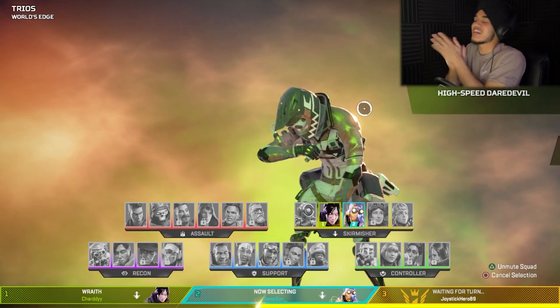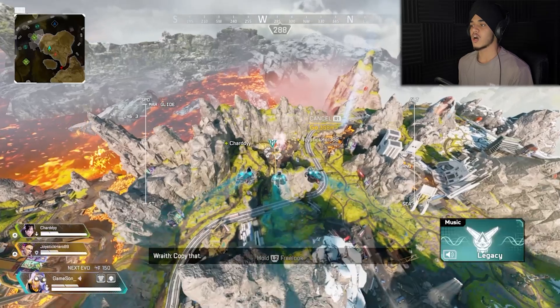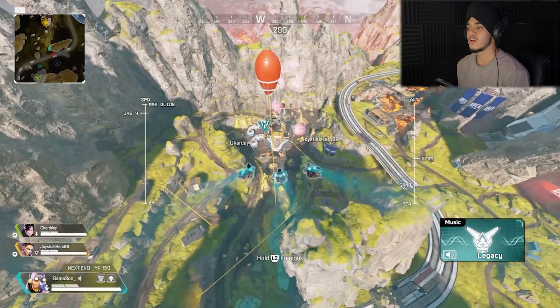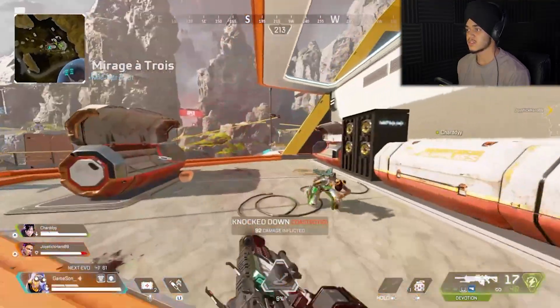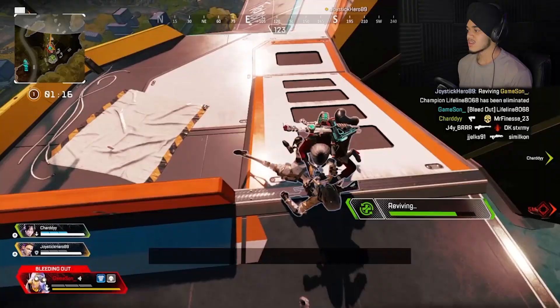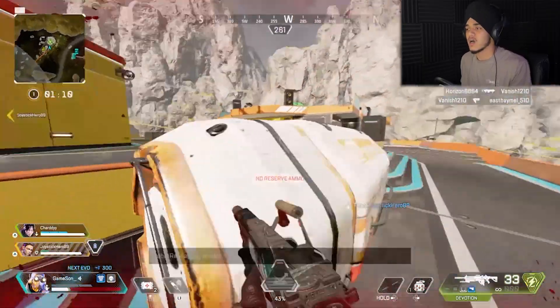Let's go! First match, let's do this. I'm kind of stressed - I play video games to get stressed, not to wind down. I'm going to drop somewhere where there are probably a couple people, because that means easy damage. Oh yeah, there's definitely people here. Already at 177 damage - light work!